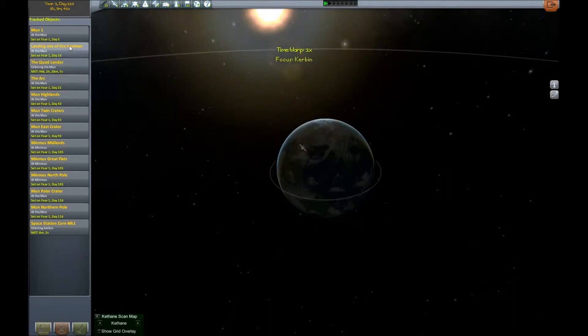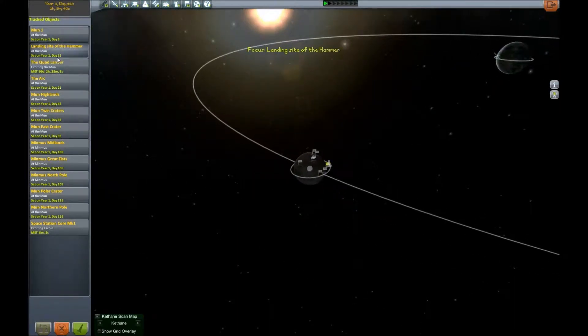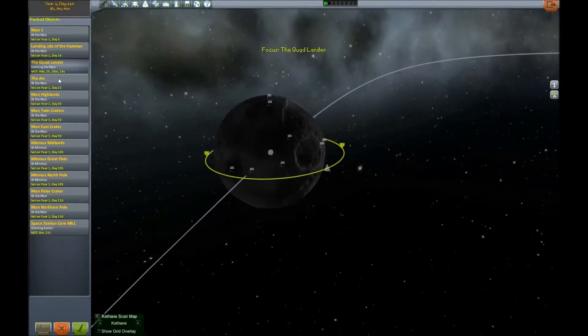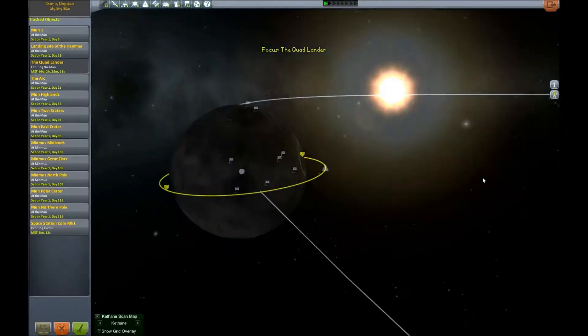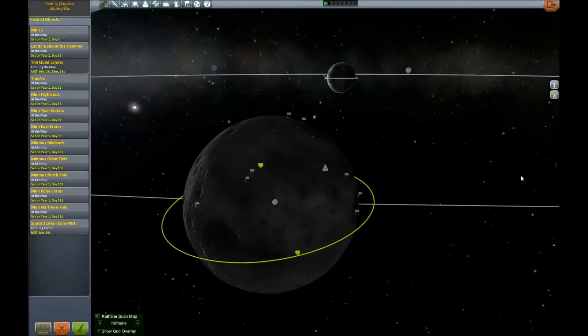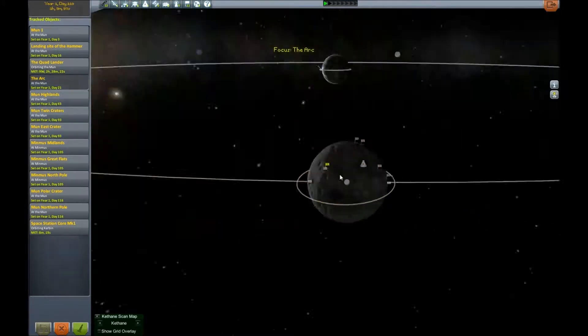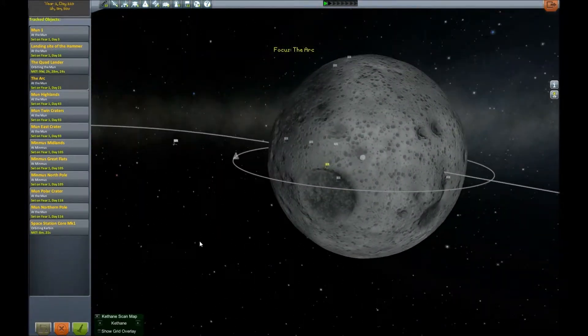What have we got then? All around everywhere, we got the Mun 1, of course, and then we got the landing side of the Hammer, which was a mission that was, hmm, half disaster, I dare say. The Quad Lander, which could not quite make it back. It was probably my first attempt to go to the moon and back, I think. I found the Ark.